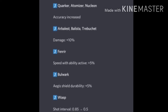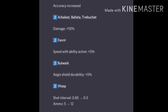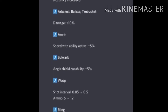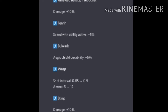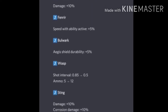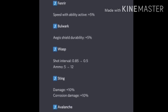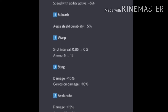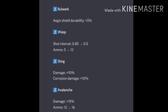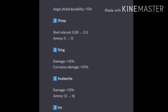Quirker, Atomizer, and Nucleon have increased accuracy — they're already strong weapons, but it's nice to have better accuracy. Arbalest, Ballista, and Trebuchet get plus 10% — okay, not my favorite weapons but they're fun. Fenrir is getting extra speed, which is good — I like the Fenrir even though it's not in the meta right now. Bulwark is getting 5% more shield durability, which I don't think is that great.